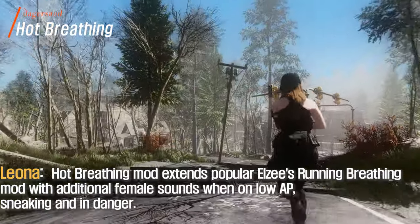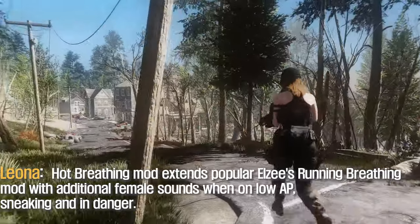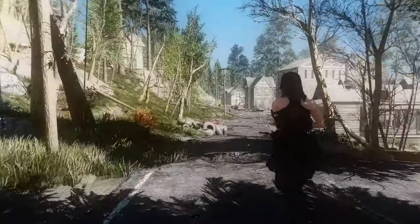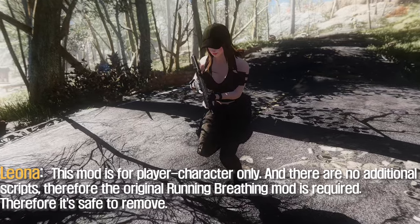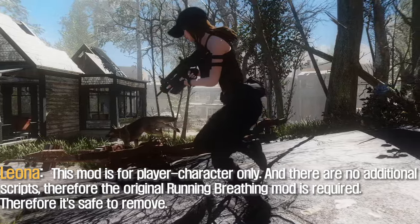The Out Breathing mod extends the popular LZ's Running Breathing mod with additional female sounds when on low HP, sneaking, and in danger. This mod is for the player character only, there are no additional scripts, and the original Running Breathing mod is required. It is safe to remove.